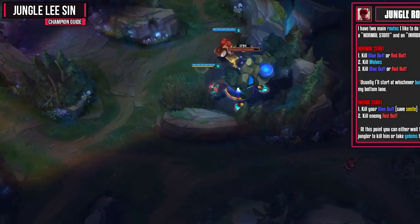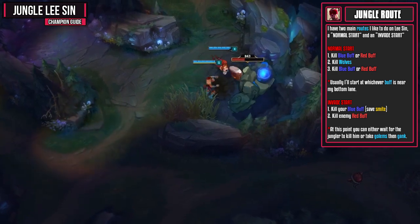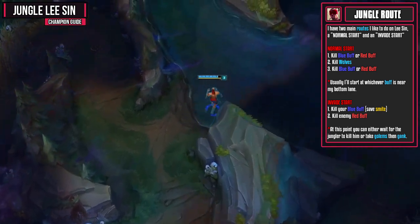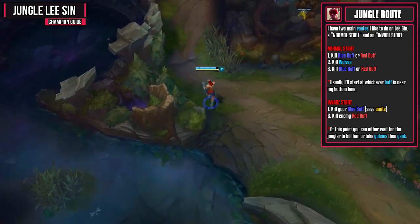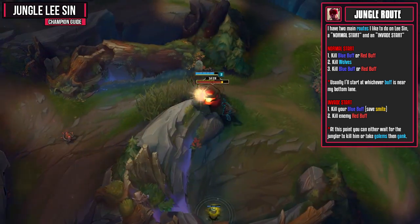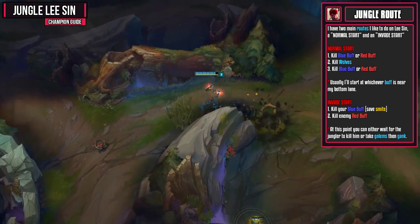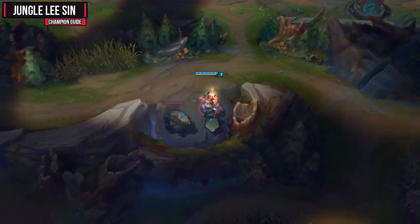There are two main jungle routes I do on Lee Sin. The first I refer to as a normal start: do either blue or red buff, then kill the wolves, then do whichever buff is left. Usually I'll start at whichever buff my bot lane is near. For my invade start, like I'm doing in this gameplay, I'll start at my blue buff, make sure I save my Smite, and then kill the enemy's red buff. At this point you can either wait for the enemy jungler to come to his red, or take golems to hit level 3 and then gank. Usually I'll go for the golems and gank.